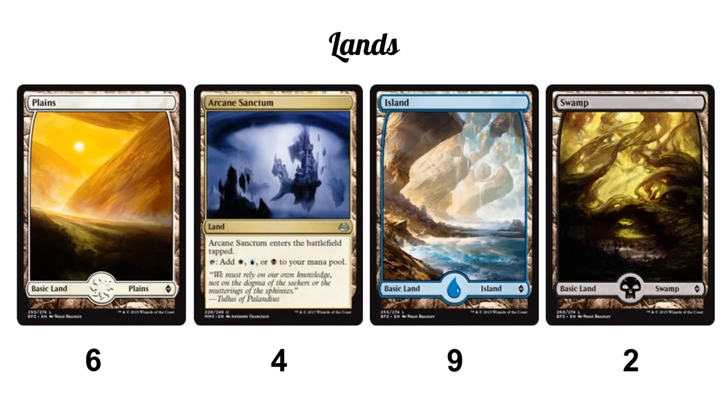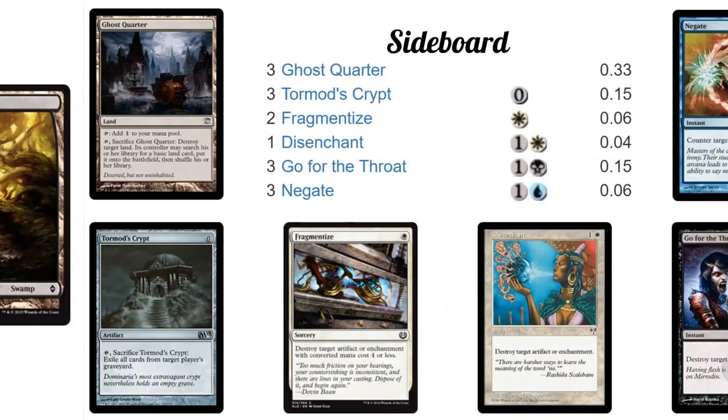Since this is a budget deck, our land base is very cheap. We're running six Plains, nine Islands, and two Swamps for basics. Islands are what we need by far the most since almost all our spells are blue. Plains is second because of Day of Judgment and Wall of Omens. Swamps are at two because only Time Sieve uses black — probably should be one. Arcane Sanctum is a tri-land that comes into play tapped, which can be awkward, but it's perfect fixing for our blue and white requirements.